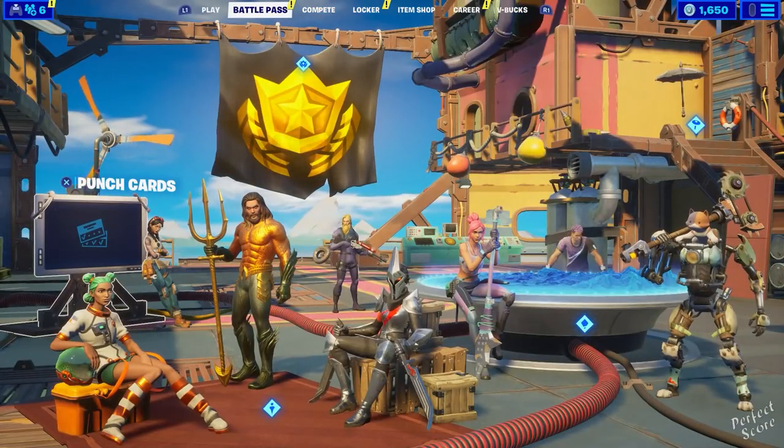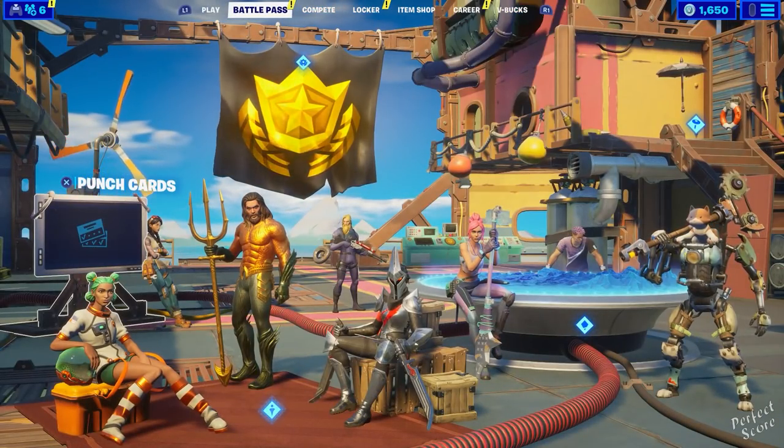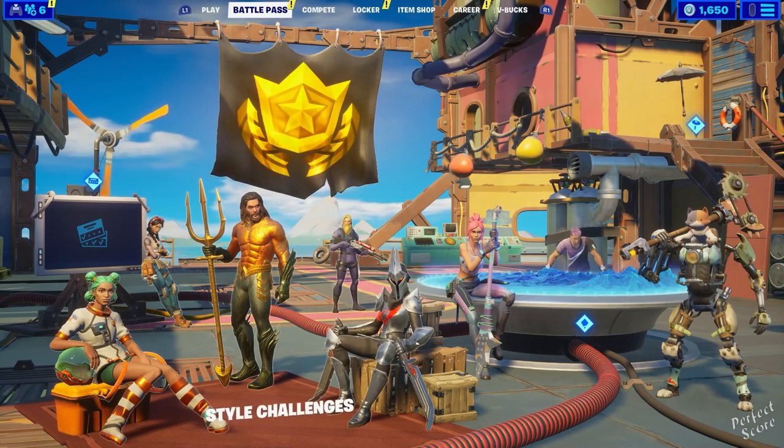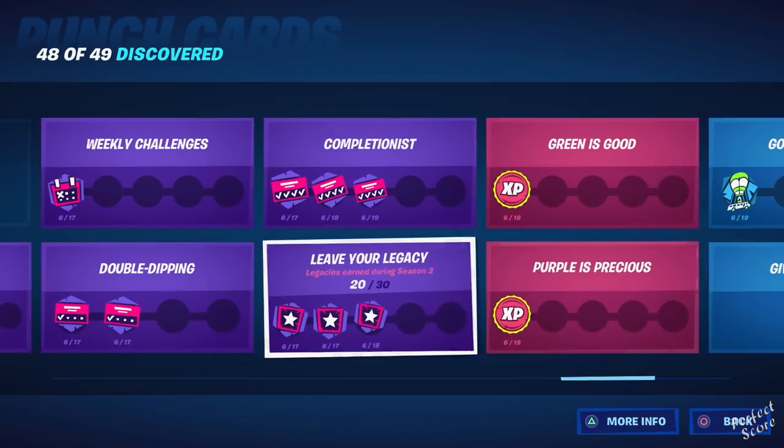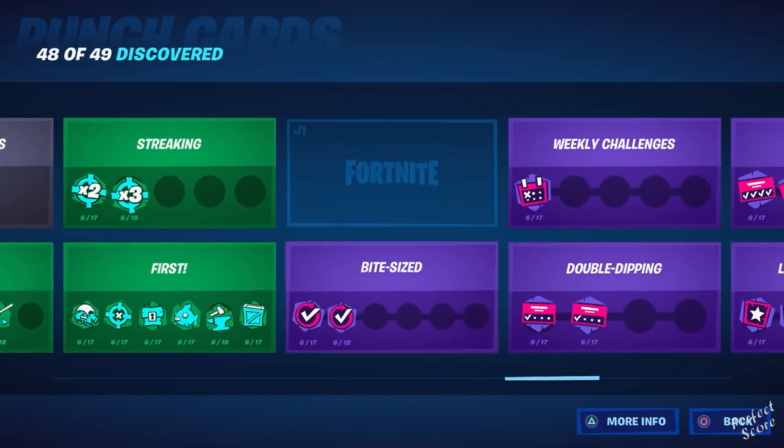Hey guys, welcome to a new video. In this one I'll show you how you complete all of your punch cards. You can find the overview at the Battle Pass menu. If you go to the left side and click on punch cards, you'll see all 49 of them. There's one I still have to unlock — it's called Centurion, and you need to be level 100 for it. Once I reach that level, it will pop up as well.